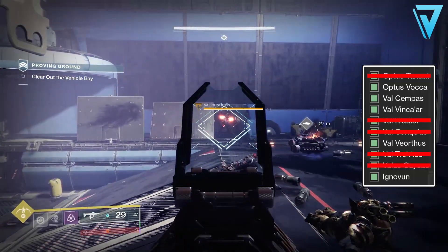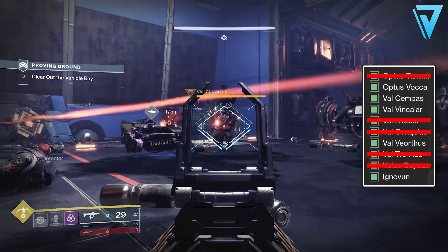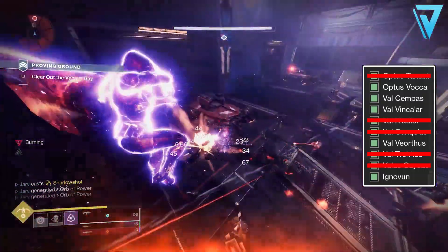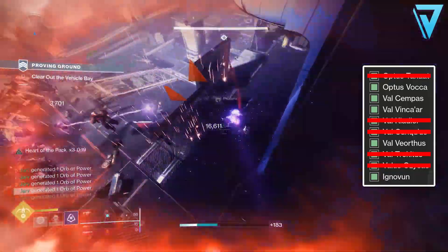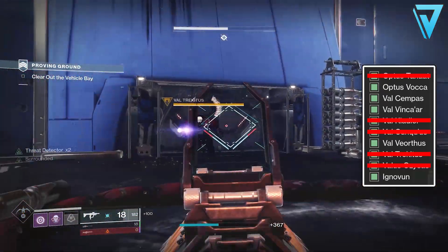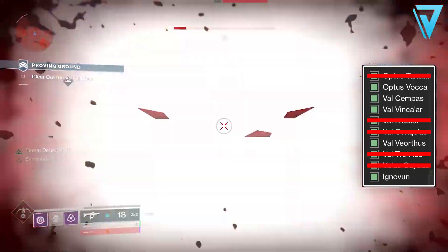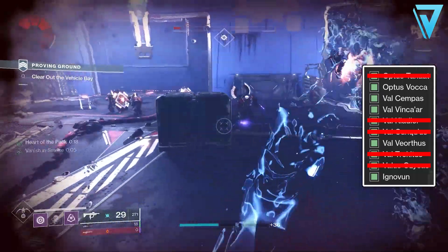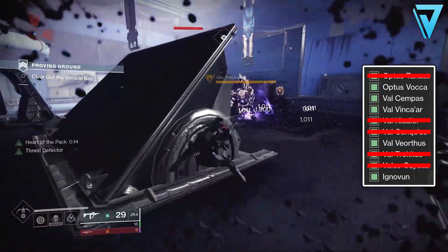The second phase of this room is when the tanks spawn at the far side of the room. One of the VIP targets is called Val Conquest, and they spawn from the door on the left hand side at the back of the room just as the land tank spawns. The second centurion to keep an eye out for is Val Trekasus, who spawns on the right hand side out of the door completely opposite to Val Conquest - they spawn roughly around the same time as the land tanks come out.